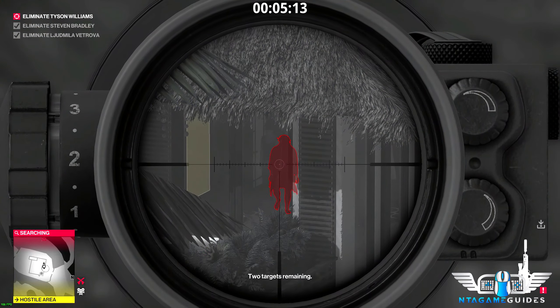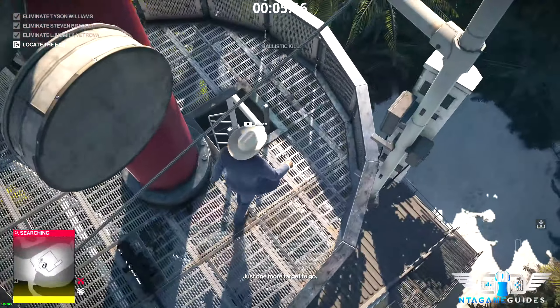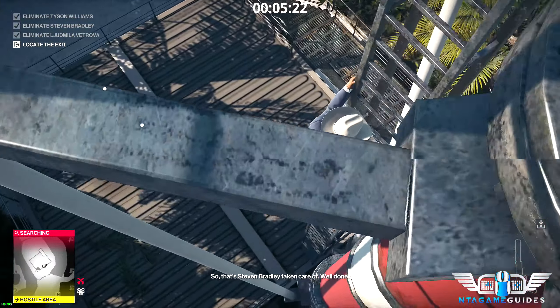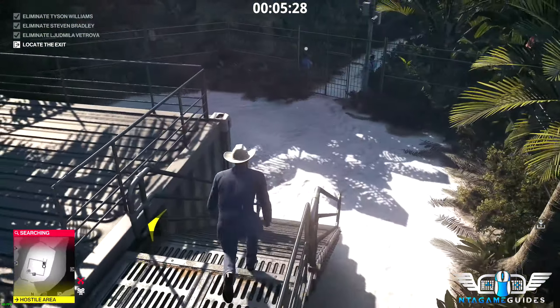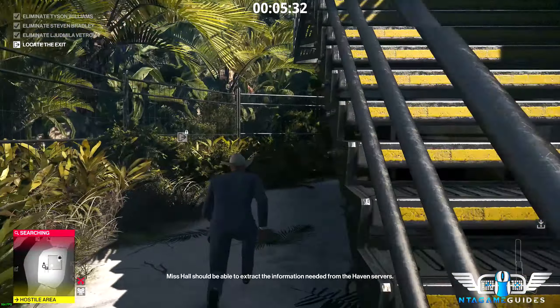Your first target will be the lady, then your next one will be Steven, and straight after that it will be Tyson. For Tyson you need to stay to the left side of the tower a bit more just so you can get him. Quickly - and I do mean quickly - put the gun down and slide down the ladder before people start shooting. If you've done it successfully with Tyson Williams, you'll be okay from this point.